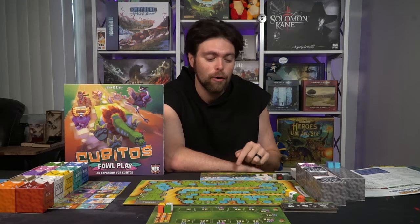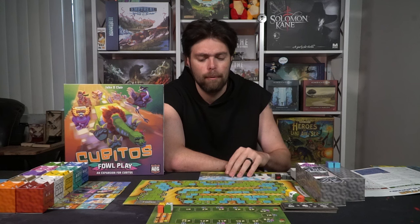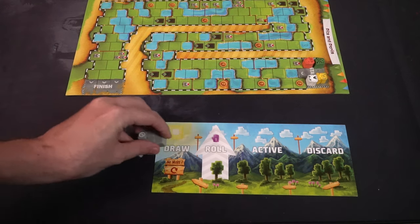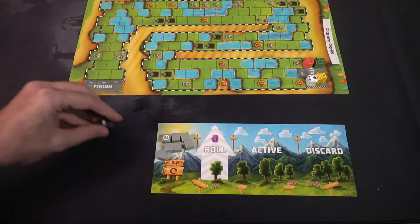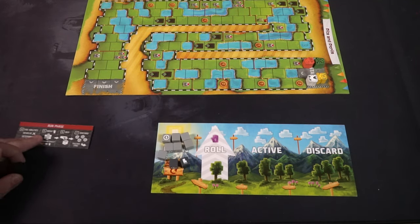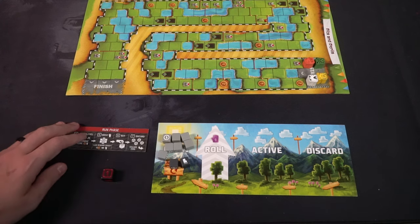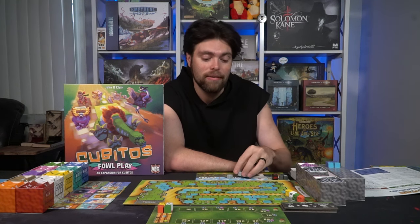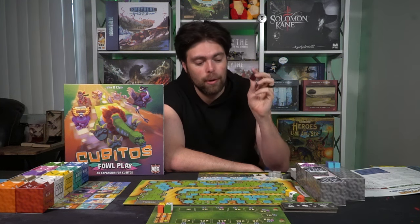Each player is going to take a player board — it's kind of like a card — and place it in front of them. They'll take the colored meeple that represents the arrow color on their board and place one on the fan board in the bleachers and one on the start space of the main game board. Additionally, you're going to take a number of dice for your draw pool. You'll take seven of these light gray dice, two of the dark gray, and the start player will get a start die.